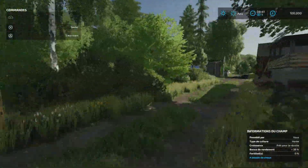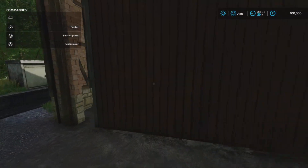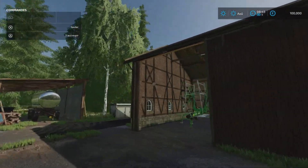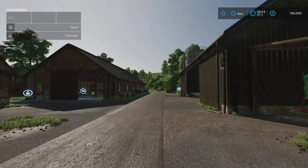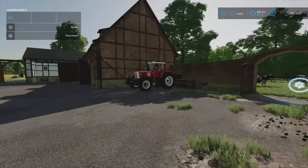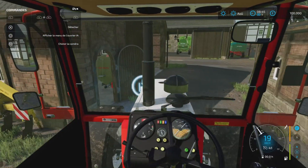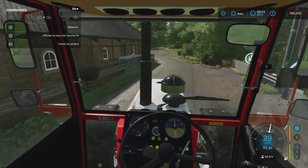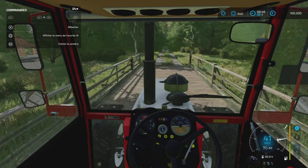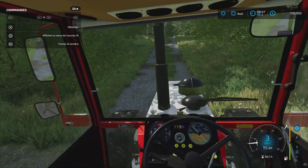Alors, on va prendre le stair — j'aime bien le stair. On va voir ce qu'il y a là. C'est l'autre côté du silo. Et là on a l'andaineur — ces petits trucs multifonctions, franchement. Le pack bâtiment, même si je joue pas sur cette map, je vais me le prendre. Il est là, le stair — c'est parti. Je vais prendre le petit chemin parce que la ferme continue un peu plus loin. Je fais style que je connais bien la map, mais c'est juste que mon poto me l'a fait visiter hier.